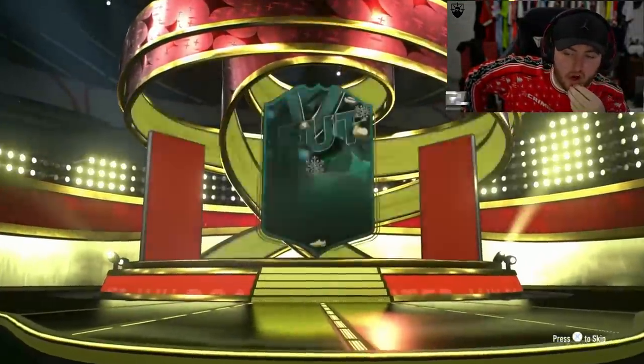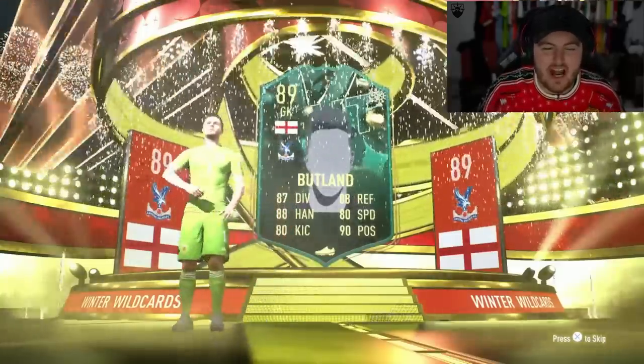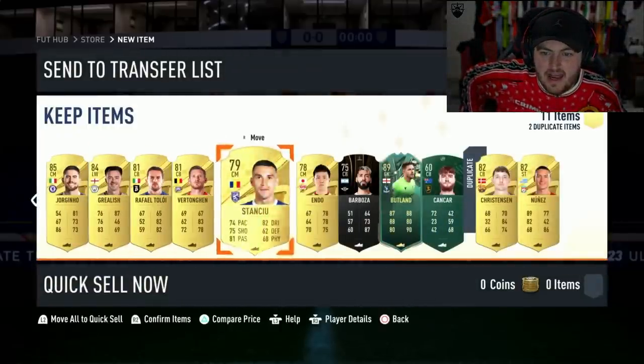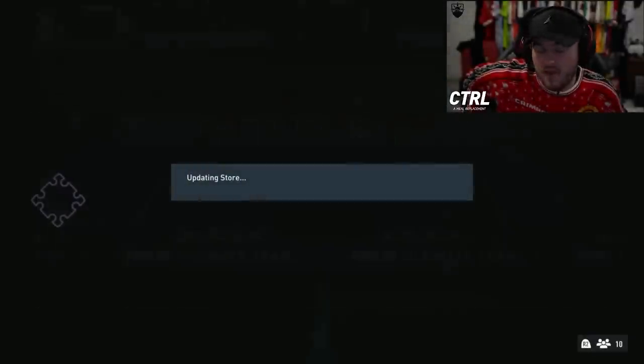Winter Wild Card! Big W! English — ah, got really excited there because I forgot Butland was in this. I thought that's either Sancho or Tamori so my hands went up and I got excited, but I forgot Butland is in fact in there. That's not bad though — five star, five star. Jack Butland is not an awful pack pool, we'll take that.